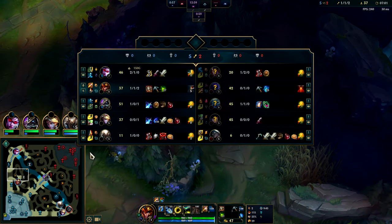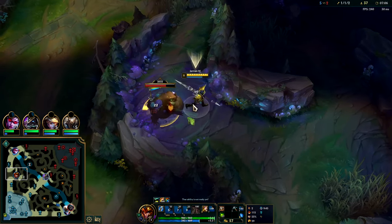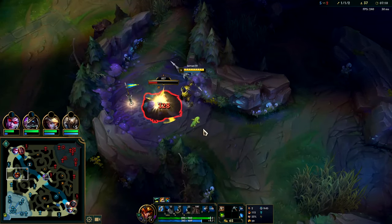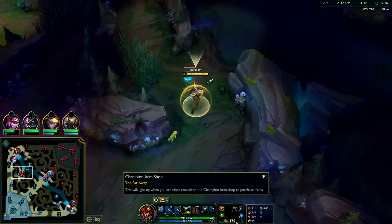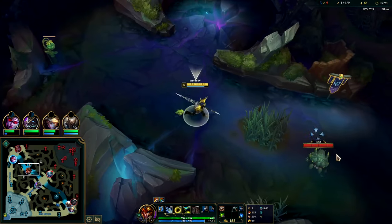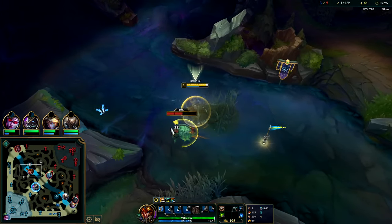Jarvan doesn't necessarily want to go for a heal cut — he doesn't want Thornmail or Executioner's — so having ignite sets you up for that 64% win rate. When I build Gore Drinker, Spear of Shojin, and Frozen Heart: Frozen Heart is for team fighting. You don't want it first or second item because it takes away from your damage output — getting it third is fine since we'll be team fighting at that point.